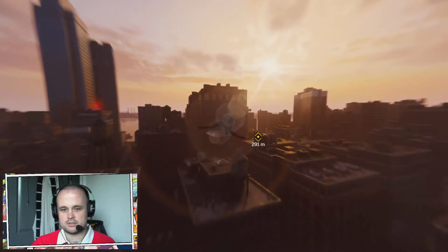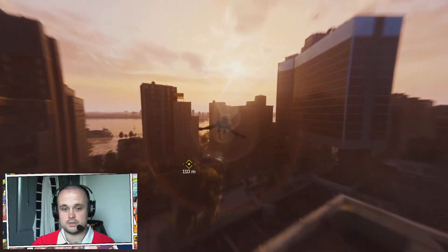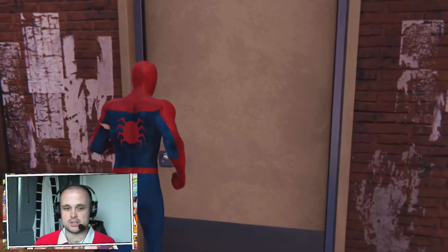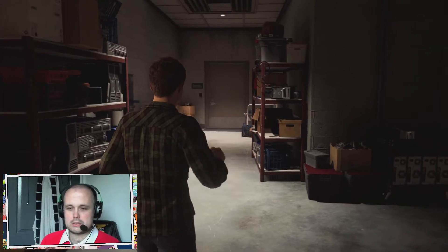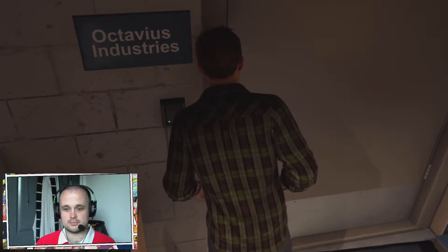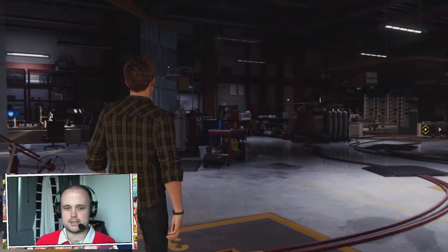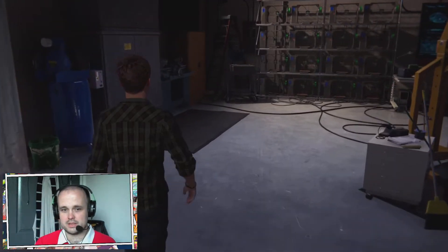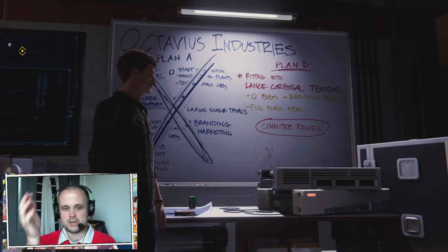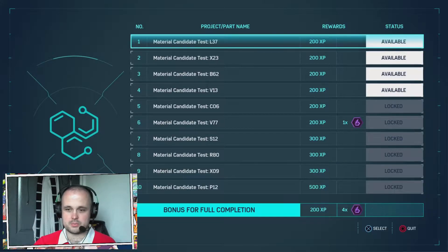Going to head straight to the lab. I will start working on the districts and towers after the suit repair. Sorry — I do apologize in advance about my hesitation or stuttering with my sentences. I am autistic, so talking is not really my strongest point. Head inside the lab. It looks clear, let's get to work. Like I mentioned earlier in the video, the further you progress the game and the more you travel back and forth between Octavius Industries and outside, the stuff tends to change and you get to unlock more spectrograph projects.